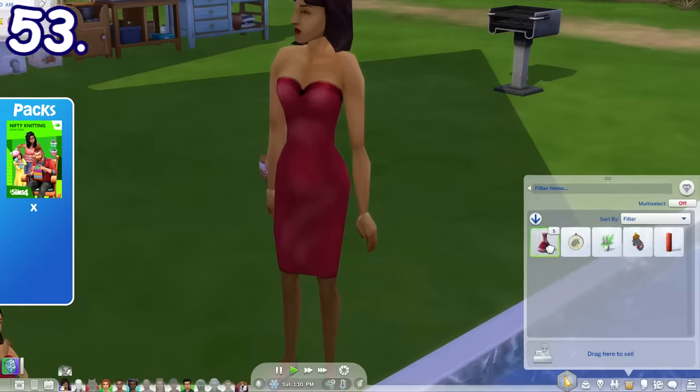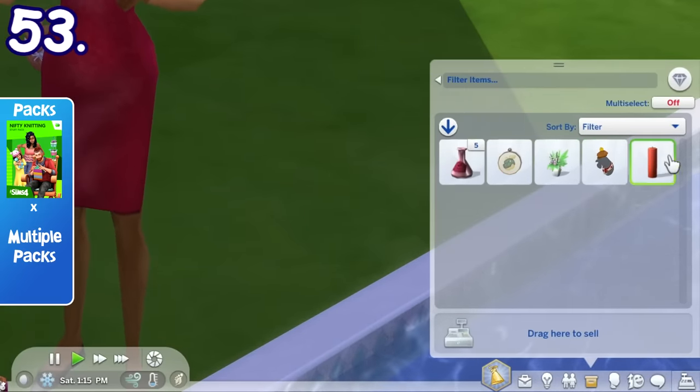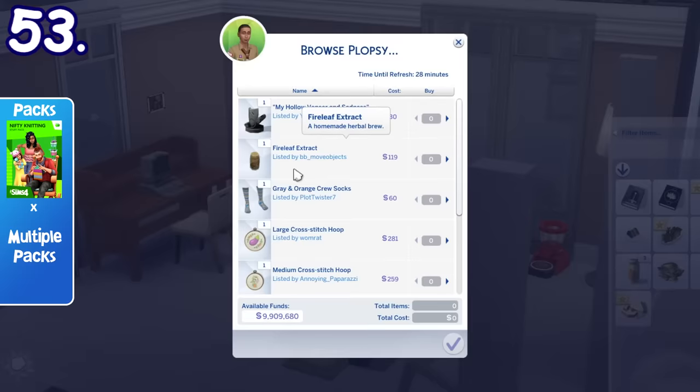By using the Plopsy feature from Nifty Knitting, you can also enlist several craftables from other packs to the marketplace in order to sell them. You can also browse Plopsy and buy different stuff from other packs.